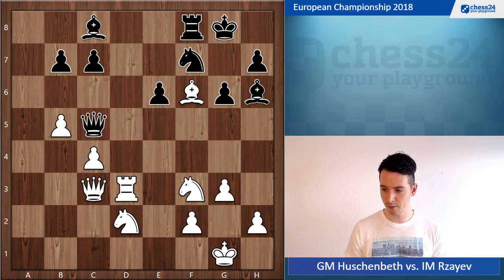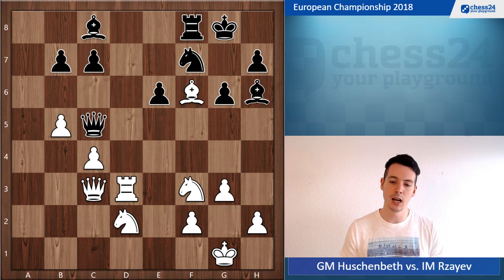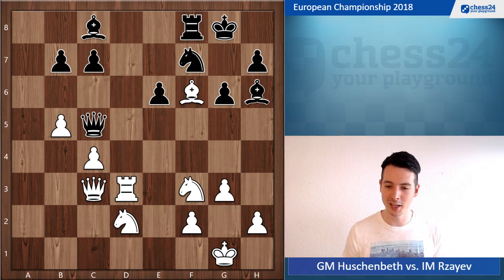Queen c5 — and this is an interesting moment. Let's make this an exercise for you guys: what to play here with white? There are actually two winning moves here, so if you want to be especially ambitious, try to find them both. Stop the video right now and work it out.